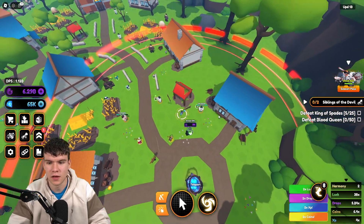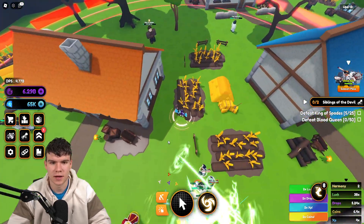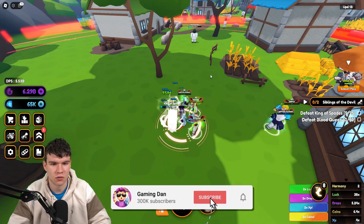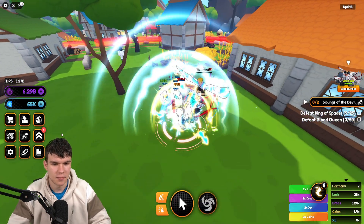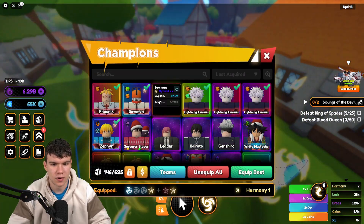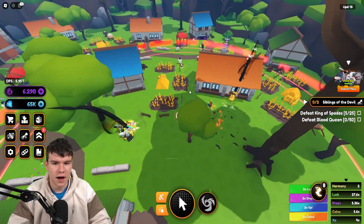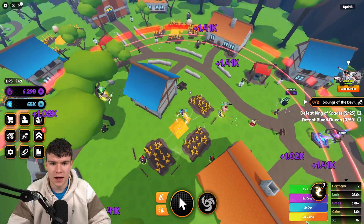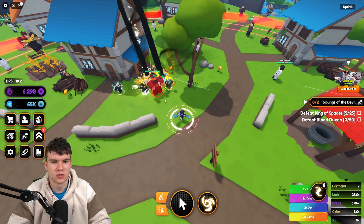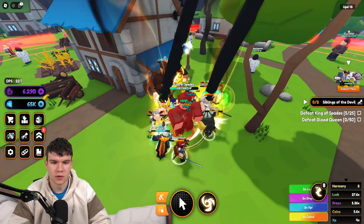That's pretty much what's new in this update — quite a cool one. Right now I'm just doing some quests. I need to kill King of Spades for the current quest. I don't have any damage boosts on, which would really help. I also don't have my actual champions equipped — the ones I normally use — which explains why I was killing them so slowly. I thought it was just hard, but it's because I didn't have the right champions equipped.